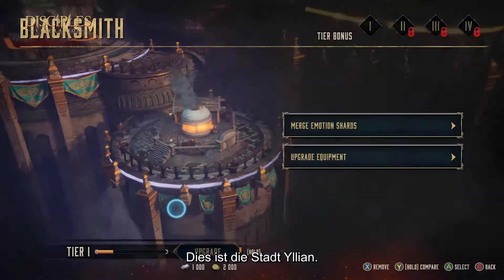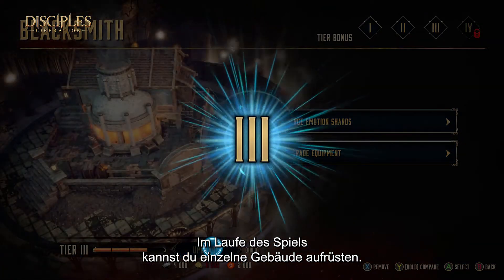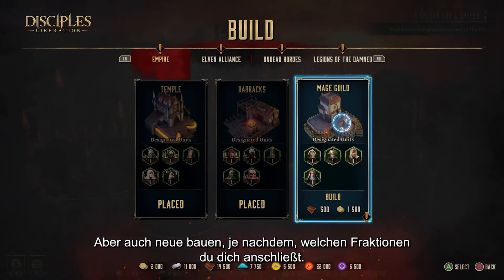This is the city of Elian. During the course of the game, you will be able to upgrade individual buildings, but also create new ones based on the faction you align yourself with.